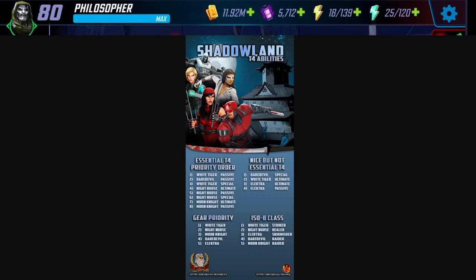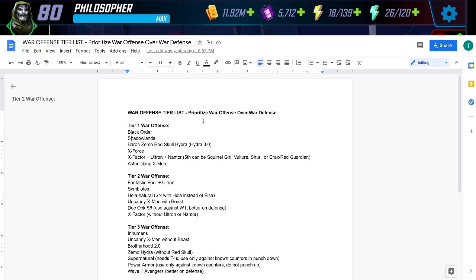Hey, Philosopher here, and today we're talking Shadowlands — an amazing team that you're going to want to build as soon as you're able to. We're going to talk about the T4 abilities, the gear priority, the ISO classes, and how you want to use this team. After building a 500k Shadowlands team myself, I'm convinced that Shadowlands is the number two war offense team in the game, right under Black Order — and I almost put Shadowlands number one.